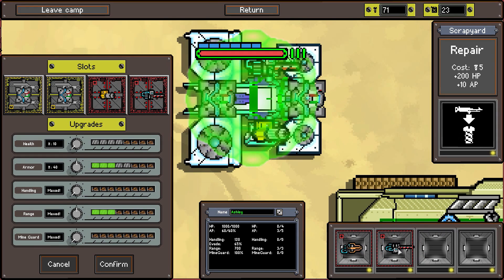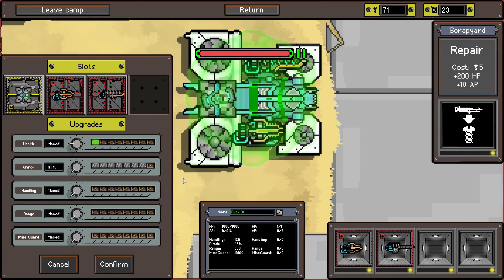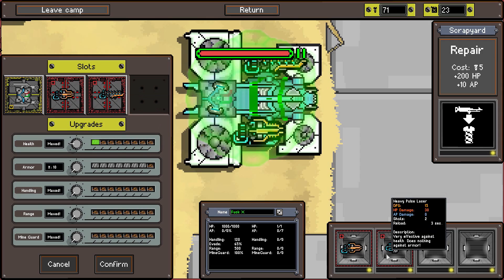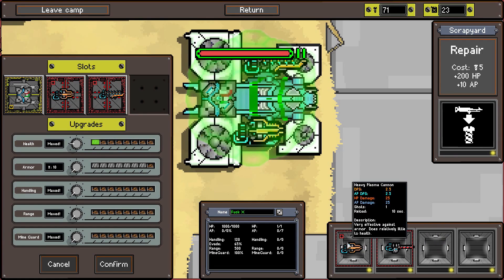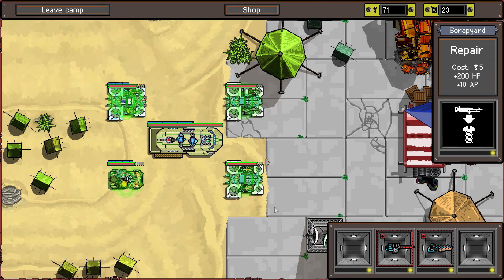54 and 60 scrap - so one is for health and one is for armor. Fuck X is our armor unit - he has a heavy plasma cannon doing 2.3 damage. We want the one doing 2.5 and 2.5 with 25 and 25. So I'm thinking we equip both heavy plasma cannons on this guy - both do amazing damage against armor. Fuck X is our armor unit, I need to remember that even though I'm a little intoxicated right now.